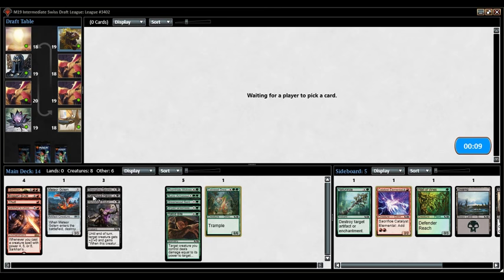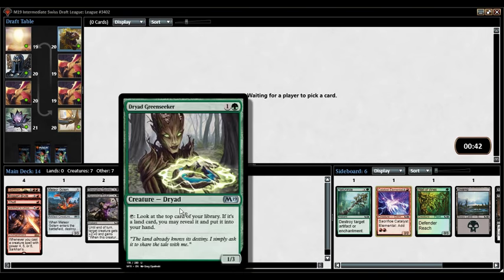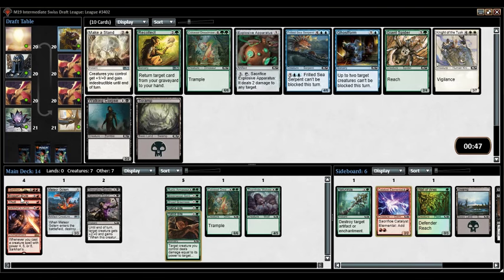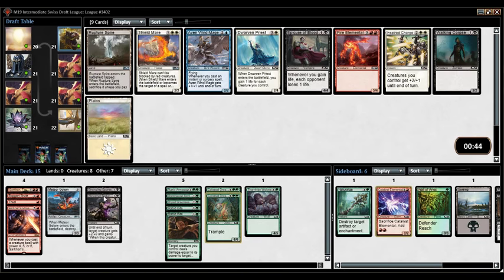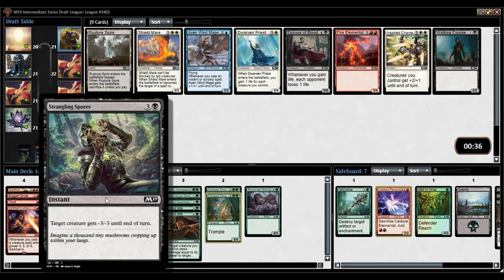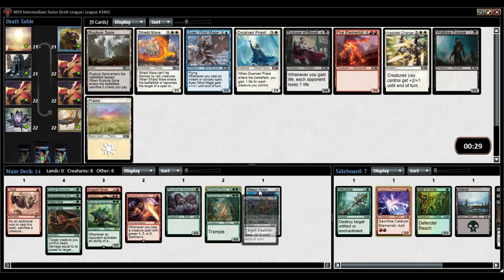Ravenous Harpy doesn't look like it's going to be that good, so basically two black cards I'm averagely excited about. Another Rabid Bite — if we look at green, we've got double Rabid Bite, Elvish Rejuvenator, Druid Greenseeker plus Runic Armisaur. We've got two high-end creatures, though I don't think that's going to be enough for Sarkhan's Unsealing. Taking another Colossal Dreadmaw brings the count to three. Let's get black out of here — I could pick up a Fire Elemental. It's really the only on-color card.